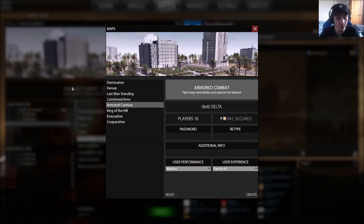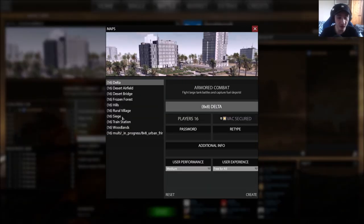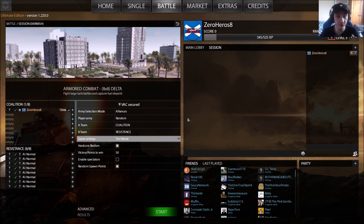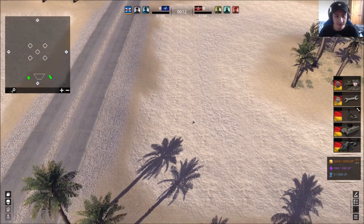It's an 8v8 mode normally. For maps, there's roughly the same number of options as Combined Arms. I'd again recommend the Delta map — it's different, more fun, and very beginner-friendly with direct fights and lots of key positions to take. It's a great starting map for new players. Let me show you what the gameplay looks like.